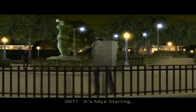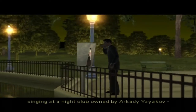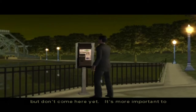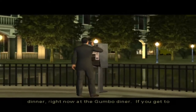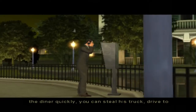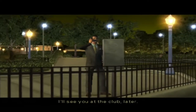A payphone. Hello? [Maya Starling] '007, it's Maya Starling. What happened? You were supposed to meet me here.' 'I couldn't get away. I'm working undercover singing at a nightclub owned by Arkady Yayakov. But don't come here yet — it's more important to get inside Yayakov's warehouse. He takes deliveries every night at nine, and his head driver is eating dinner right now at the Gumbo Diner. If you get to the diner quickly, you can steal his truck, drive to the warehouse, and get inside.' Music to my ears.